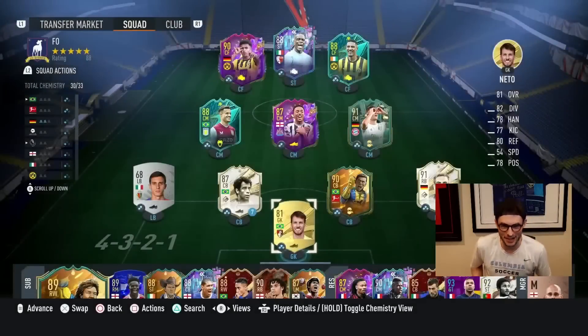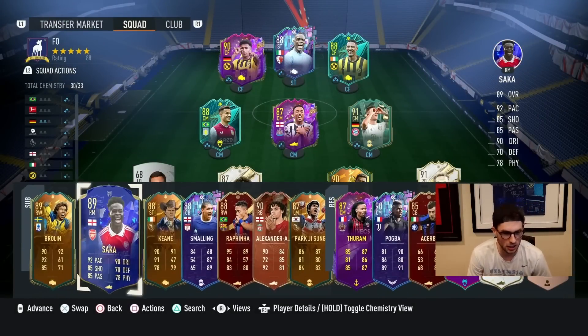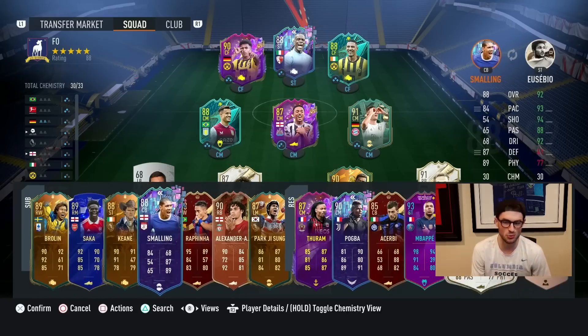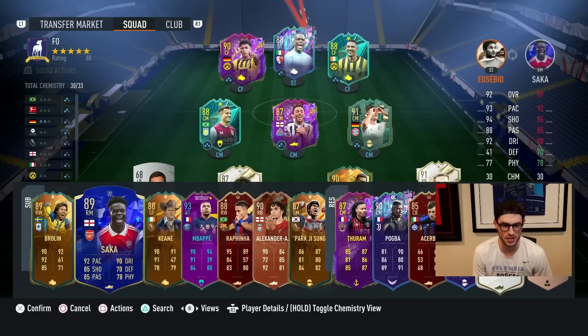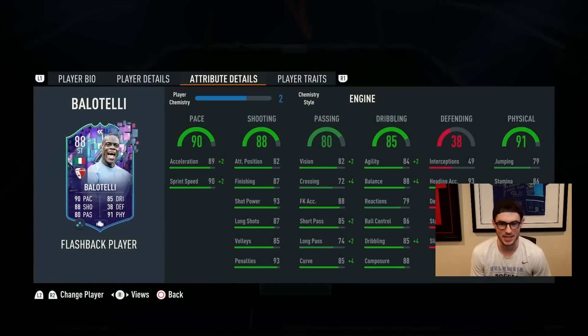We got up to 30 chem — there are probably ways to get a little bit more but I'm good with this chemistry. Put an engine on Balotelli and he actually looks really solid. Reactions are a little bit low, shot power is crazy. We may end up boosting the shooting with a finisher, but for now we'll try the engine. He's got 99 strength, flair, five-star four-star skills.